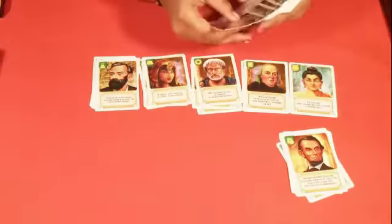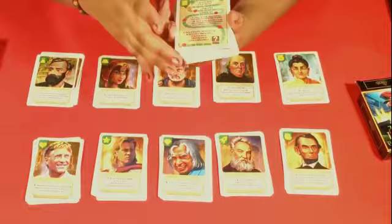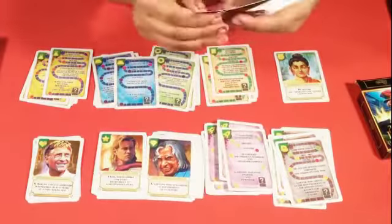Game Components: It consists of a total of 123 cards — 55 character cards and 55 info cards. Every character card has a matching info card, with nominal values from 10 to 100 victory tokens.